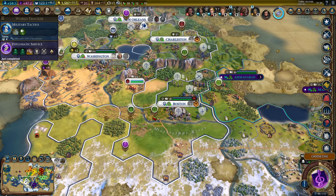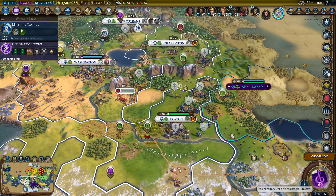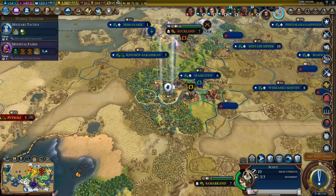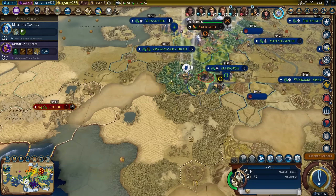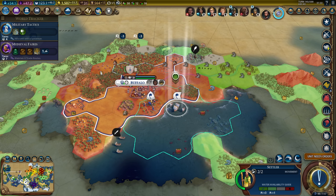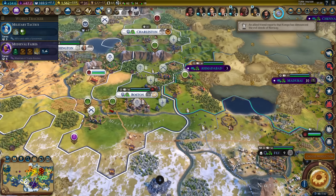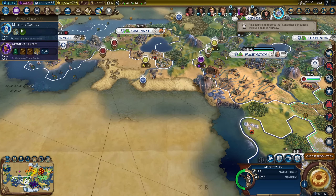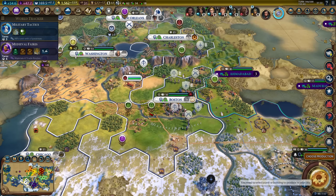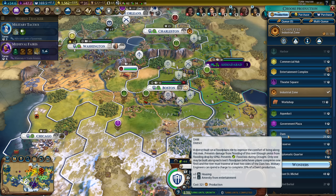I'm pretty much ready now. I need four more niter to get one more musketman, and we'll get a trebuchet in three turns. I would like to have at least one active trebuchet when we actually declare war. I waited this long - I can wait a tiny little bit longer. Another musketman coming in Boston. I will not be sending them west to get the plus five bonus from the natural wonder - I want to attack Gandhi now, not 20 turns from now.